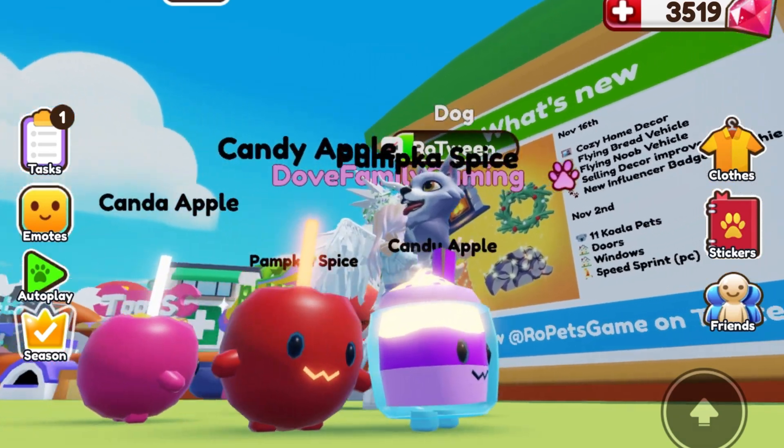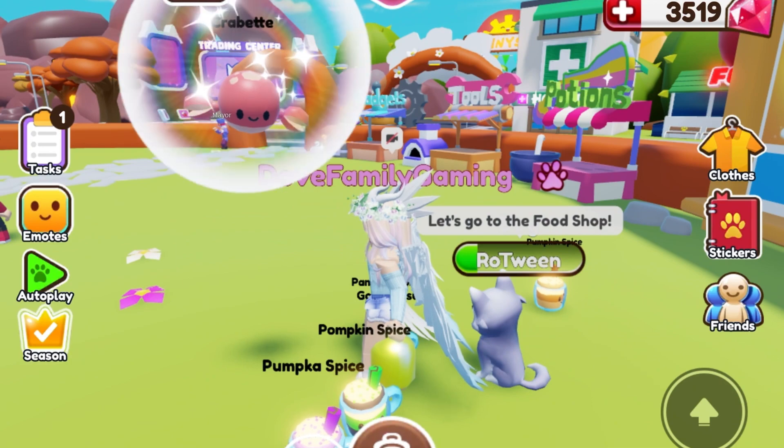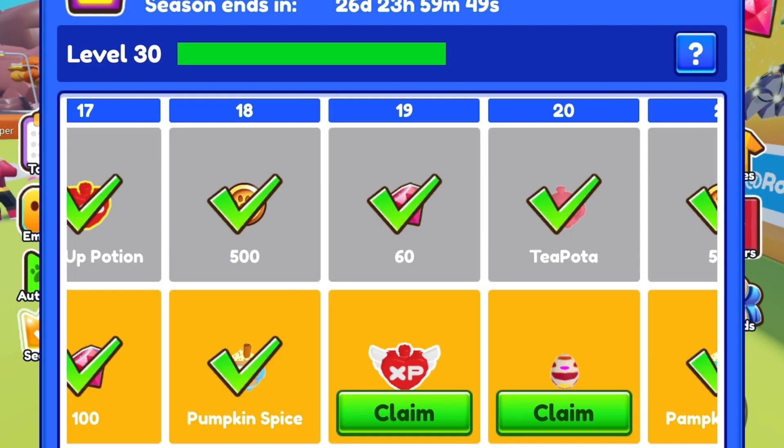They are all so cute. The silver capsule is an uncommon crevet, and the gold capsule is an epic blossom for fully aged up potions.